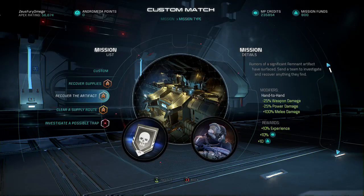Rumors of a significant remnant artifact has surfaced. Send a team to investigate and recover anything they find. We got the awesome modifier hand-to-hand — negative 25% on weapon and power damage, but an additional 100% to melee damage. So grab your favorite melee character kits and get on smashing.